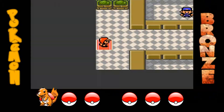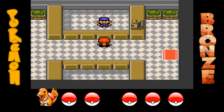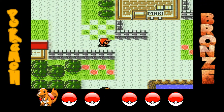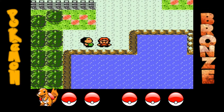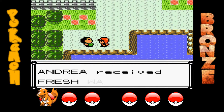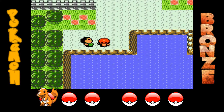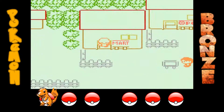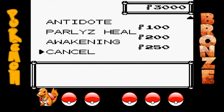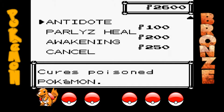Se il Pokémon va KO, alcuni decidono di catturarne un secondo. Invece io voglio farlo ancora più difficile: se mi capita un Caterpie e lo mando KO, potrò catturare solo un altro Caterpie, non un Pokémon diverso. È una regola che non ho visto fare ancora nei Nuzlocke, perché se uno sa che Pokémon trovare in quella zona è molto più facile che scelga un altro tipo di Pokémon piuttosto che il primo incontrato.